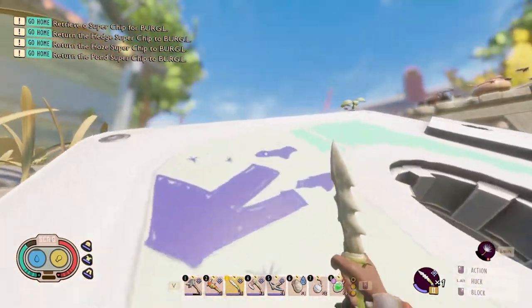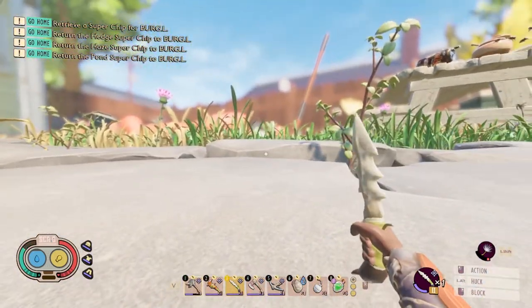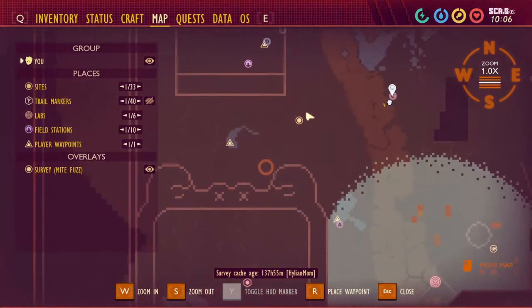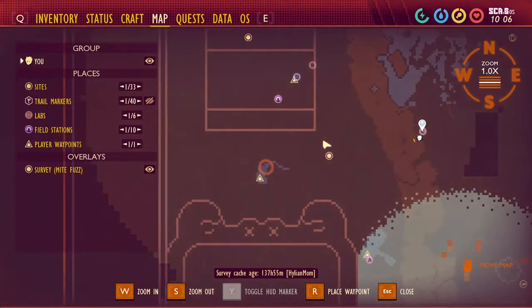We're going to go up to the top of the cassette, open our map, and go more to the left to this patch of water that is right between the picnic table and the sandbox. We're going to put our marker here.